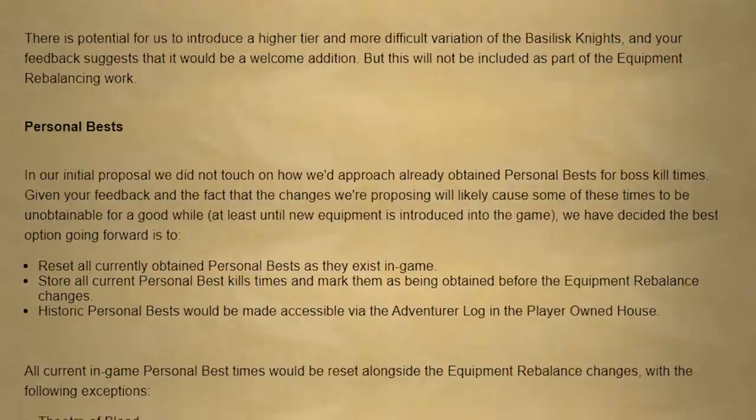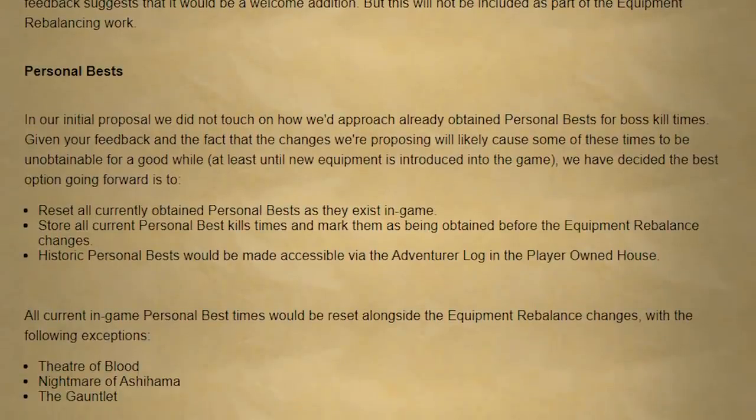They state there is now potential to introduce a higher tier and more difficult variation of the Basilisk Knight, and feedback suggestions would be welcome. One of the biggest unanswered questions from the equipment rebalancing update is what would happen to current personal bests. Because the blowpipe offered some of the highest DPS in the game, with it being nerfed a lot of these personal bests would no longer be achievable for a while. What they're actually going to do is reset all currently obtained personal bests, store them, and mark them as being obtained before the equipment rebalancing changes. Historic personal bests would be made accessible via the adventurer log in a player-owned house, applying to all personal bests except a few including the Theatre of Blood, the Nightmare of Ashihama, and the Gauntlet.